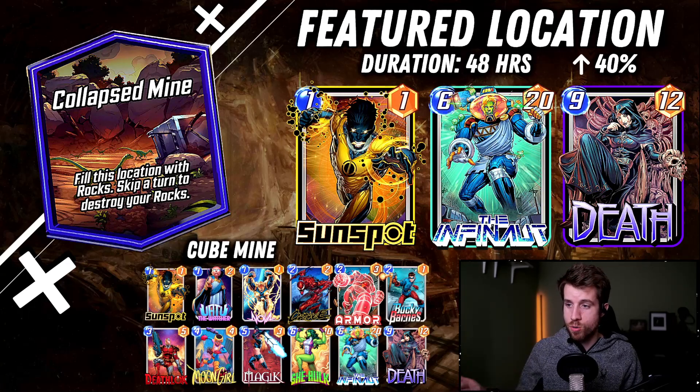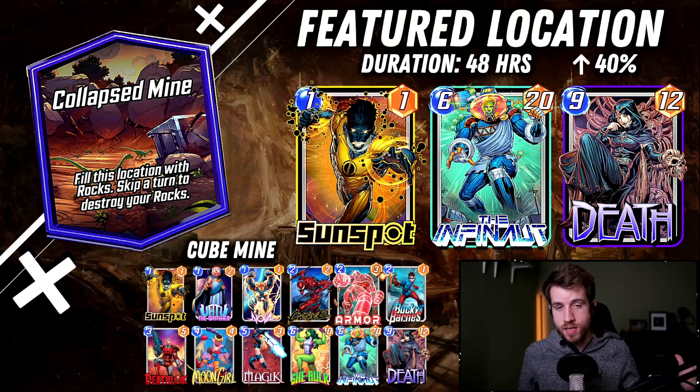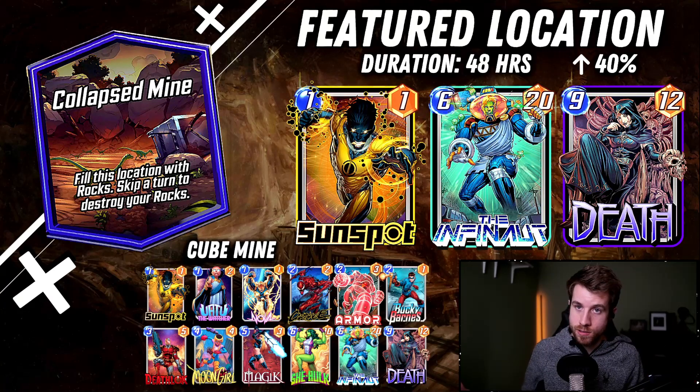You're going to see in the games that we got to some crazy power totals, but some of the cards I can't recommend enough are Sunspot — Sunspot is just fantastic. You're going to be skipping turns, so you're going to buff your Sunspot. It's a fantastic combination. Get rid of those rocks. Infinite, the same thing. If you want to wait until turn five to skip your turn and get rid of those rocks, you're planning on doing it anyway.